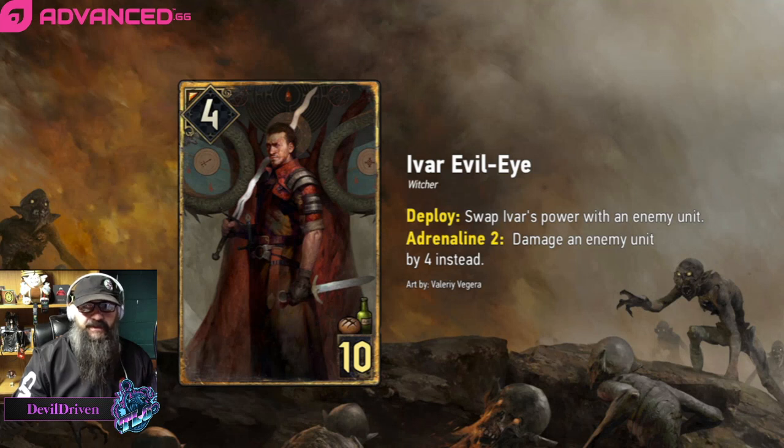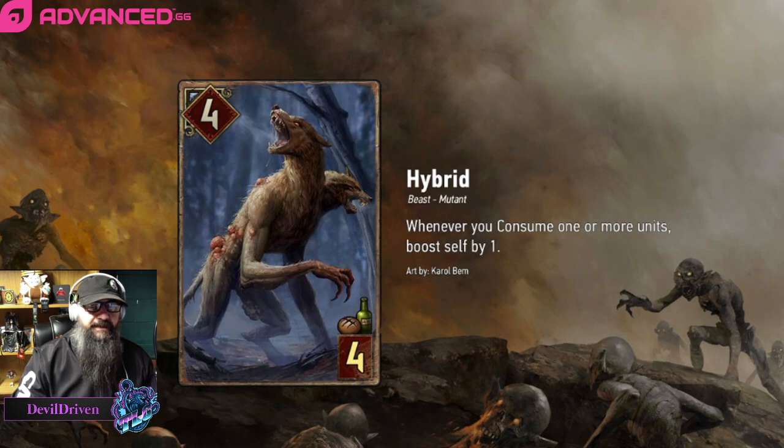Next card — not really that great — it was revealed by Hansua24 on Twitter. Four strength, four power hybrid, whenever you consume one or more units boost self by one. The wording is a little off — I don't know if it's like the old brand where if you drop the Glusty it jumps up 20 points, or if each action counts as one consume. So say you eat something and haunt it, it goes up one; you spawn the other thing, it eats another one, it goes up two; and you can use leader charges and it goes up to eight. That's probably how it works. For four provisions I'd hope so — if not they're going to be pulling this with Portal. There are better cards though, I don't think you're going to build around this one.